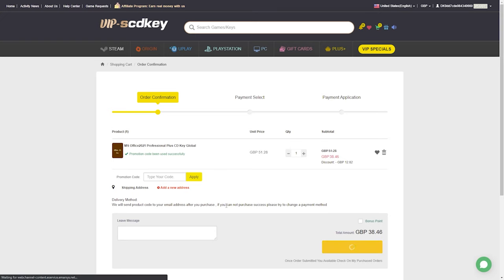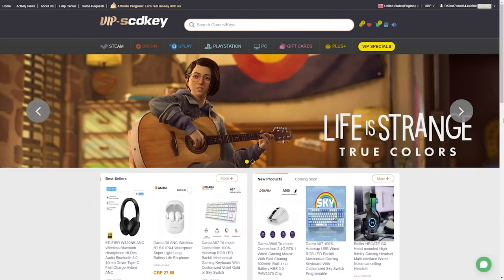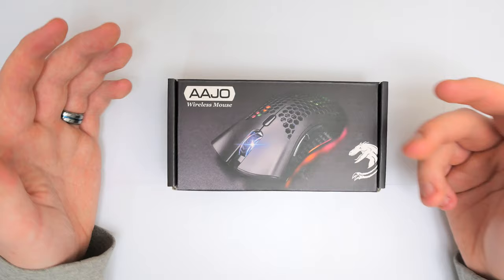Simply head over to submit order and you're good to go. If you head down to the description below, all the links for VIP SCD Key will be there.